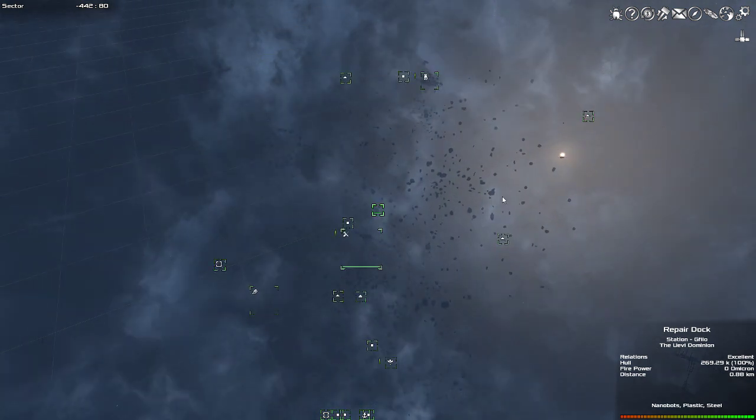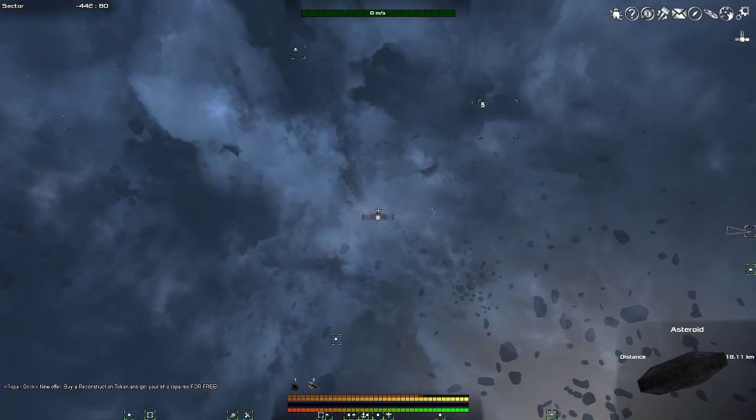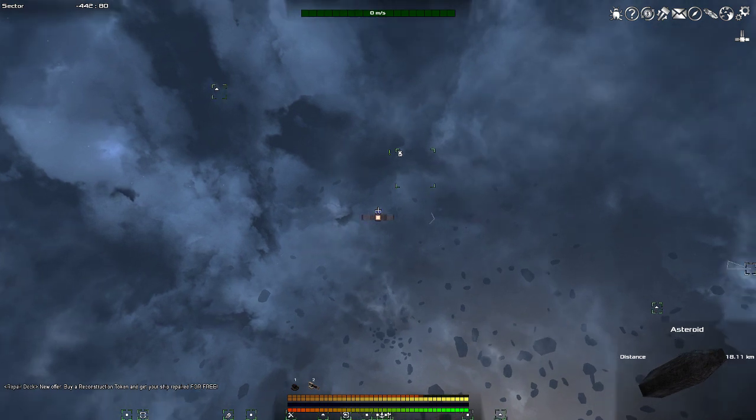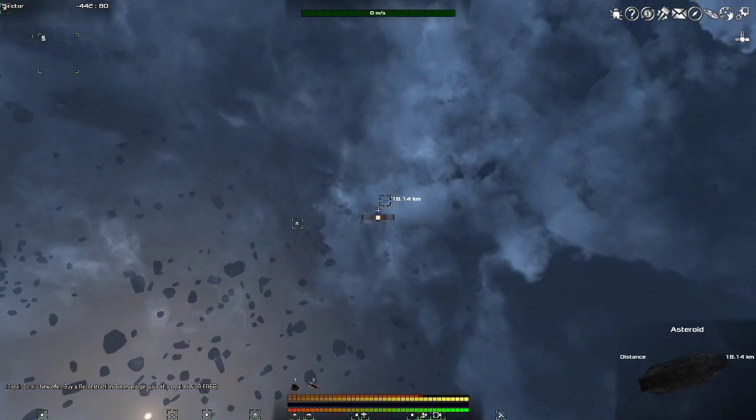What we'll do is — oh, unclaimed asteroid right there! Yeah, so we'll go head over there for the next episode, because we can claim that and then sell it for some coin. Yeah, we'll be back for the next episode. I'm Don, and this has been episode one of me kind of figuring out a little bit of what I'm doing in Avorion. Have a good one.